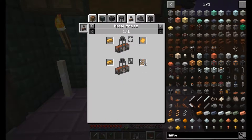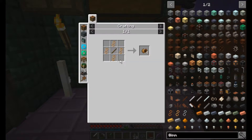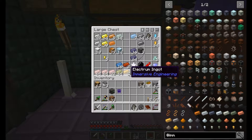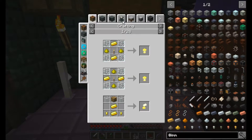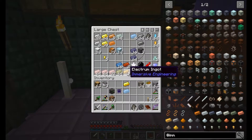You get two at a time and you need four per wire, but you get four wires out of it. So it's literally four electrum because you get two out of each and that makes eight wires. I just need literally just one more electrum. Can I use this in the alloy smelter? I can. Awesome.